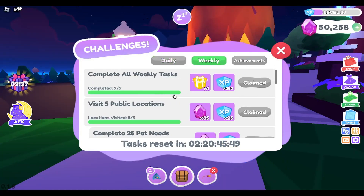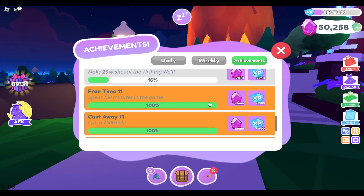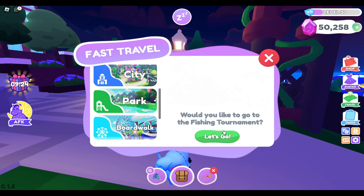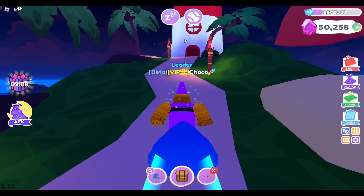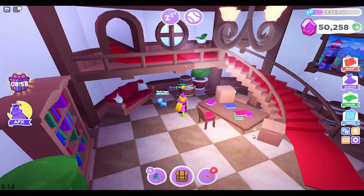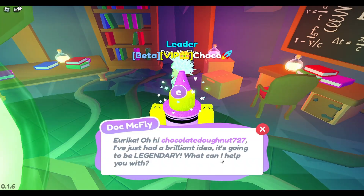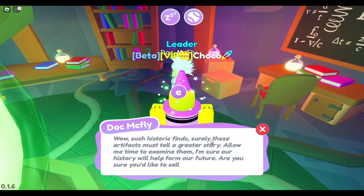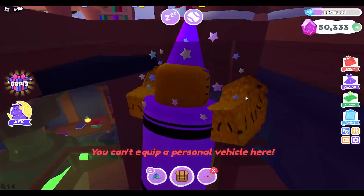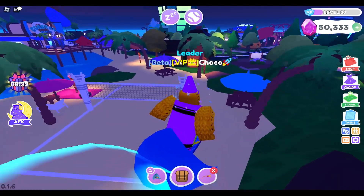I've done all my daily tasks and completed weekly stuff. If you have achievements you want to work on, do those too. The next thing I do is when it's nighttime, quickly teleport to the boardwalk and go to the lighthouse. On the first floor behind the stairs there's a vendor — it's kind of hidden — and you talk to the big fly person to sell your artifacts. I got 75 gems from that.